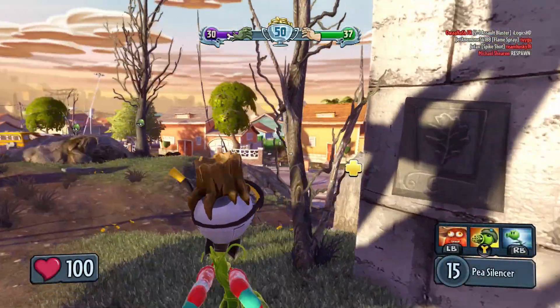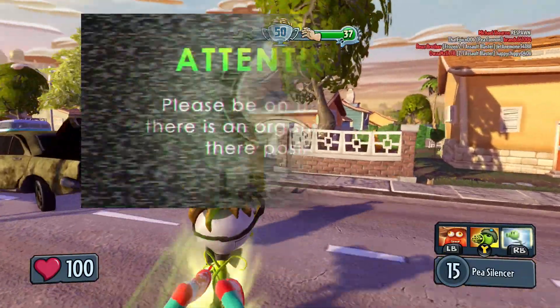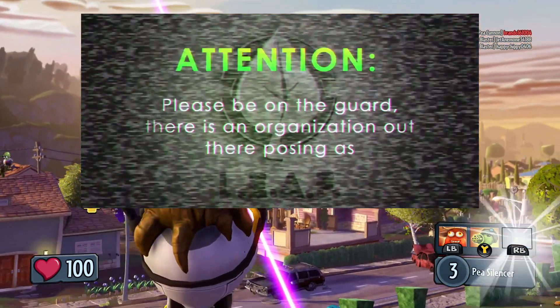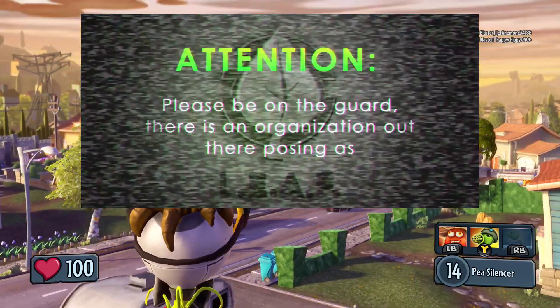A lot of you, I doubt, have actually seen this. But when you see Leaf saying 'please be on their guard' — you can obviously see this on screen — it says 'Attention, please be on the guard. There is an organization out there posing as us.' And as it's about to say 'us,' the transmission cuts out and it shows Dr. Zombox technical difficulties.